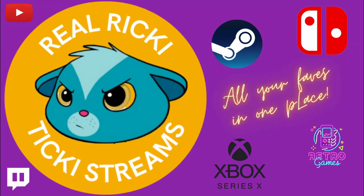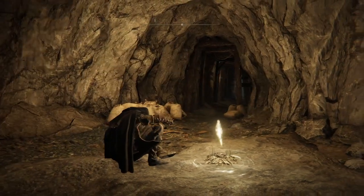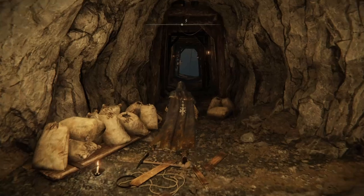Welcome to the Best Start Ever Guide, episode 6. We're going to spend some time in Caelid, then we're going to head over to the Roundtable Hold and progress some quests there, and then we're going to attack Fort Hyte.